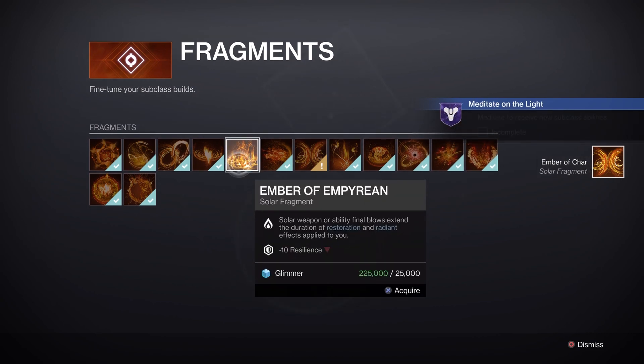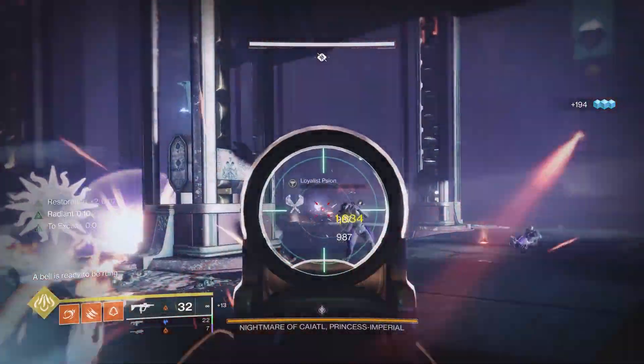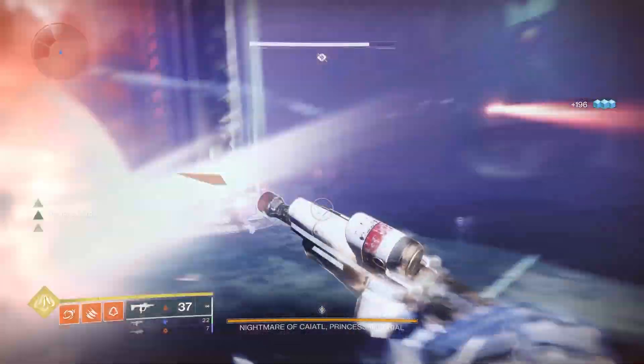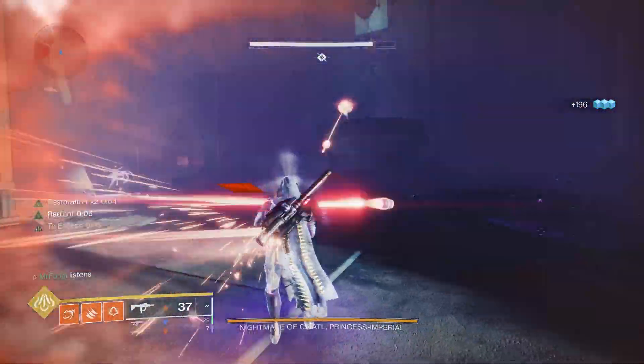Solar weapons or ability final blows extend the duration of both Restoration and Radiance. So basically what that means is all you got to do is shoot enemies with the solar weapon of your choice, use grenades and knives, and the timer will reset on both Restoration and Radiance while it's active, making you pretty unstoppable.